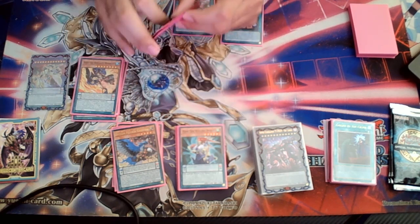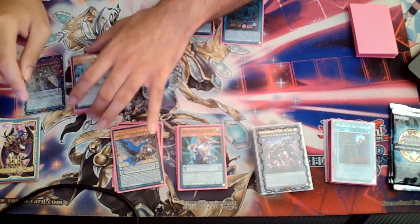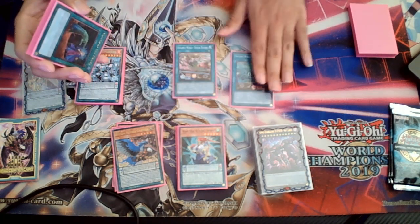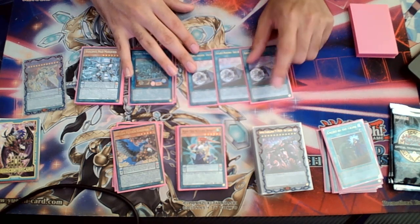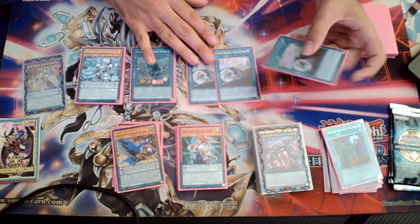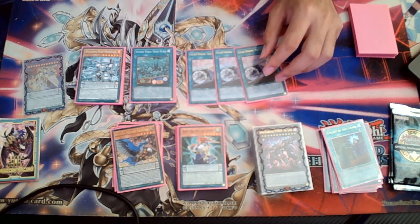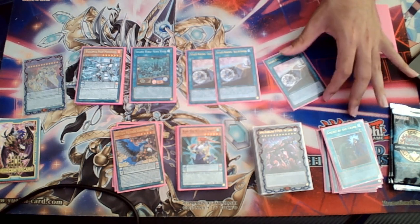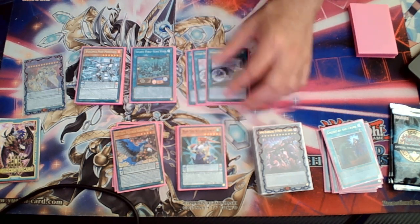That's the explanation behind the Valence monsters. I already explained the field spells. One of the best cards in the deck is Solo Activation — if you've seen my Centurion deck profiles, this card is pretty much Emblema Oath but for Valence monsters. The other thing it does that is really cool is that if any player controls a field spell, you can banish this from the graveyard and move a Valence monster.